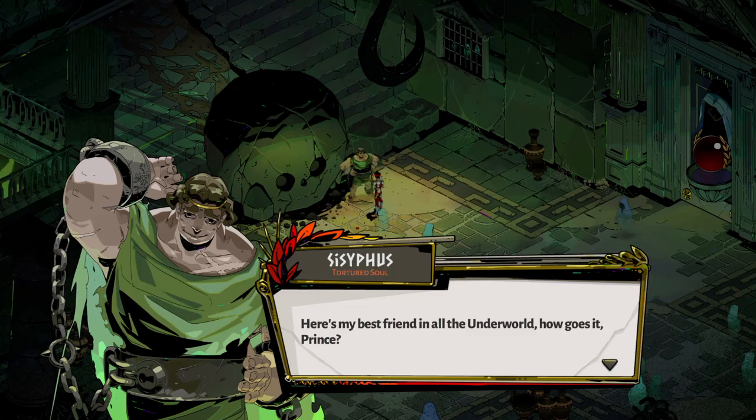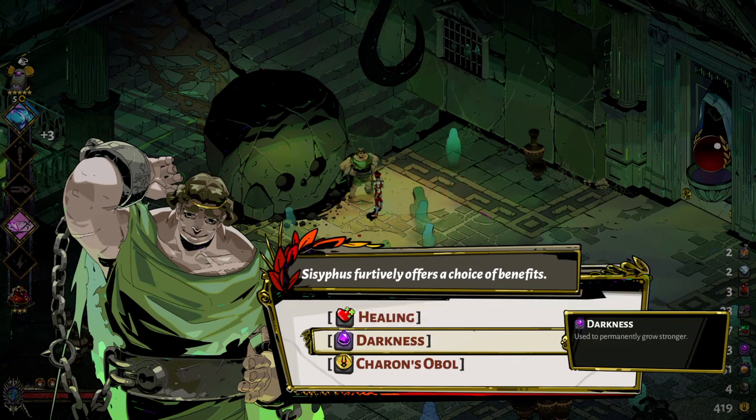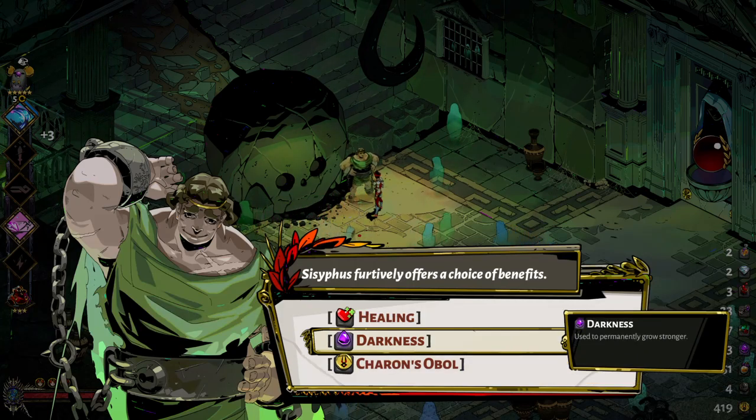I've already increased everyone's affection to the max, so the dialogue trees aren't going to be that deep. Spoilers. What Sisyphus does is give you a choice: do you want some healing items, some Darkness - which is your currency for the Mirror - or some Coin? I've already got 419 coins for Charon so I'll pick the Darkness.